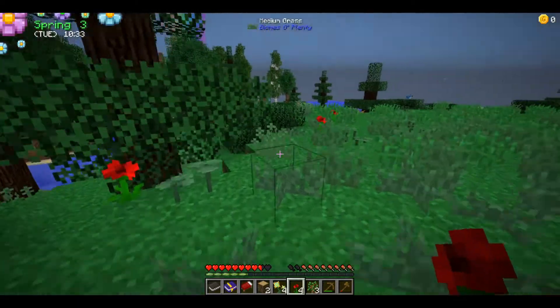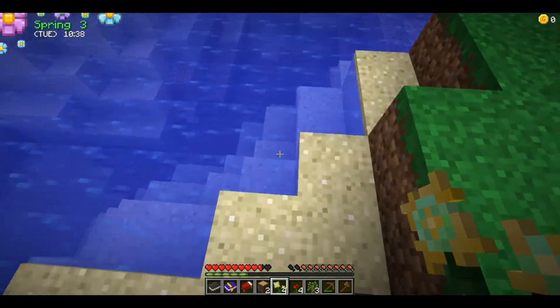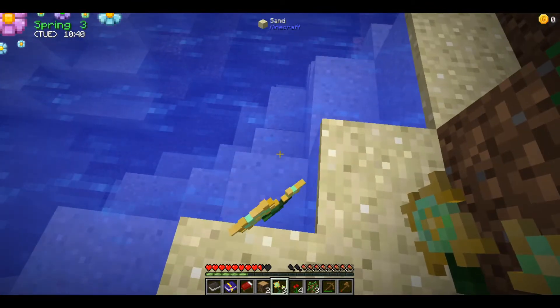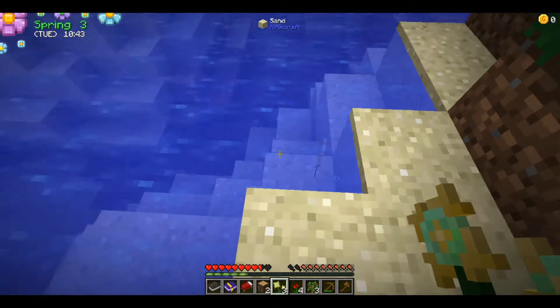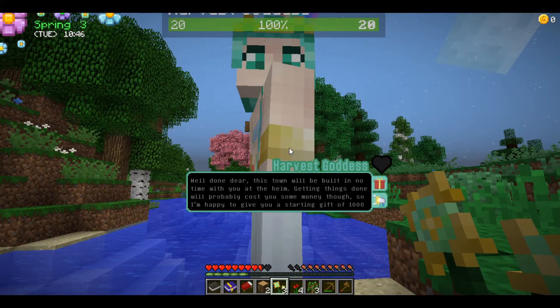I have to go summon the Harvest Goddess again, so I'll throw the flower in the water. I summon her and she says: 'Well done dear, this town will be built in no time with you at the helm. Getting things done will cost money though, so I'm happy to give you a starting gift of 1000 gold. Spend it wisely!'